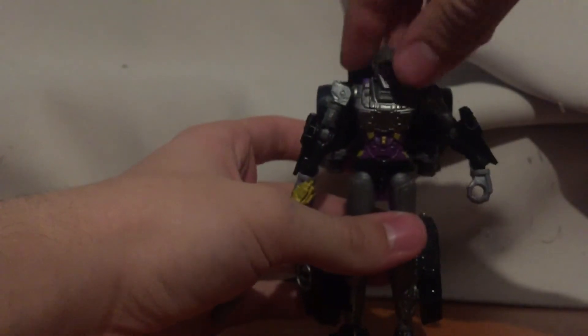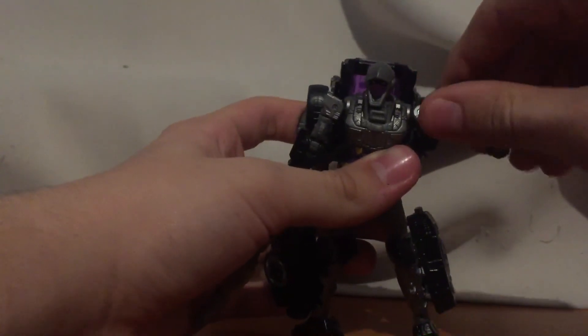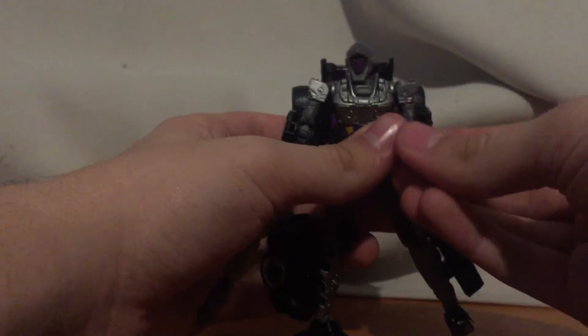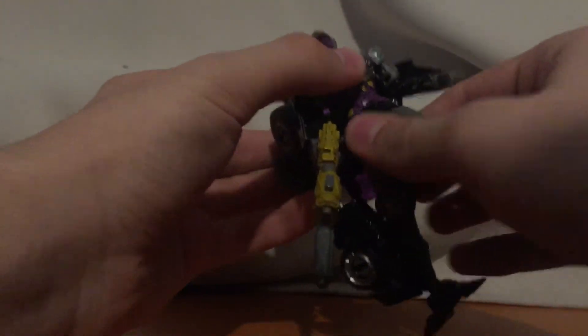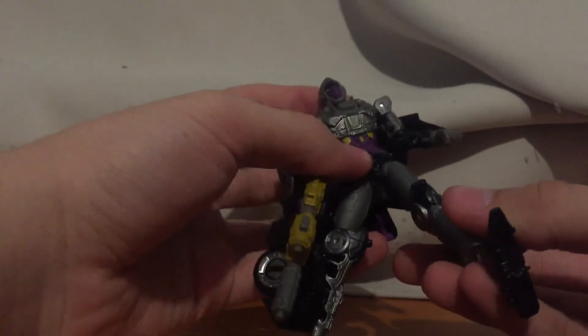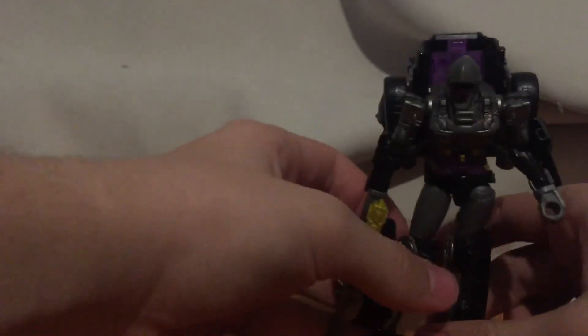Articulation: the head comes on a ball joint, so it rotates — not all the way round because it has a back section. It does have torso articulation. Knee articulation as well. She's a good figure.